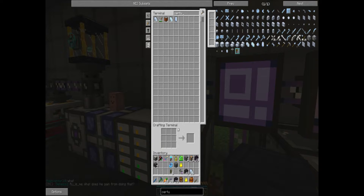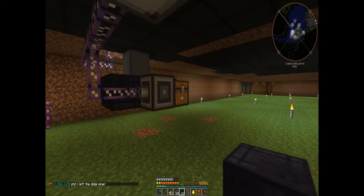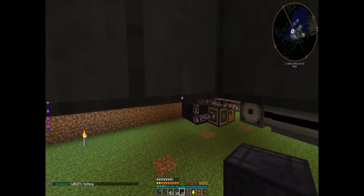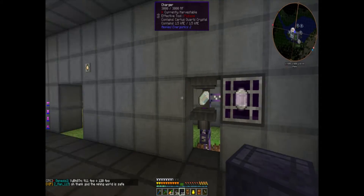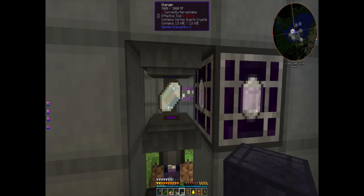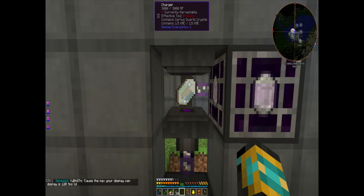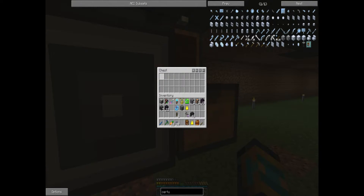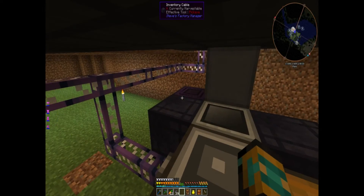I've already got lots of certus quartz so I'll only throw four into the system. When I hop up here I can see certus quartz in there, nice and neat. Wait a second — yep, it just changed. It's pulling it out and putting it back into the ME system. There went the last one — it's pulling it out of the chest. That system is working!